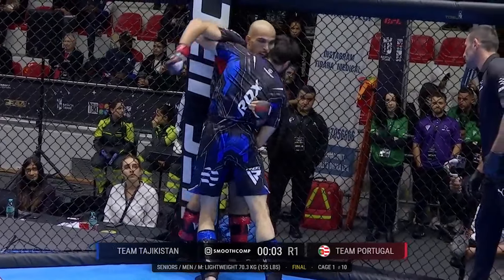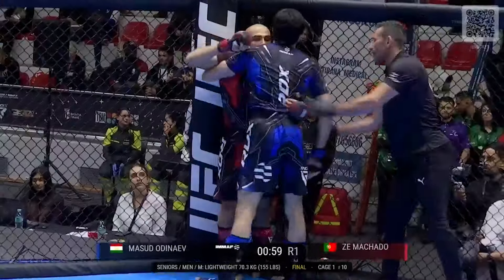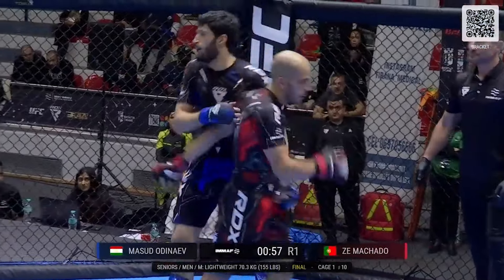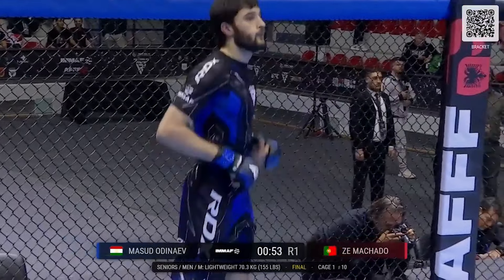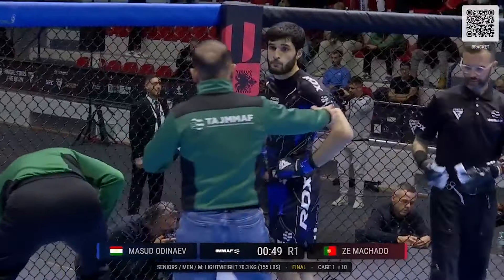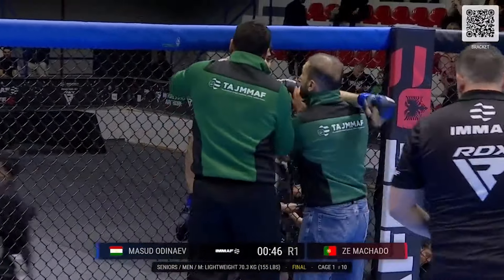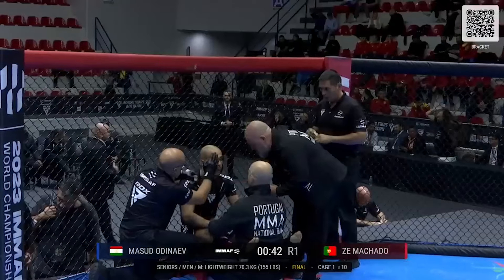Midway through round one. We're going to see Team Tajikistan finish in the outside position, unable to drop down though. Zima Shado with some decent takedown defense, Odonayev as well. The longer athlete looking to utilize the whizzer in those clinches. It's interesting to see Machado mix up the boxing with the striking and the grappling — that's what he's going to do here to disguise what he wants.